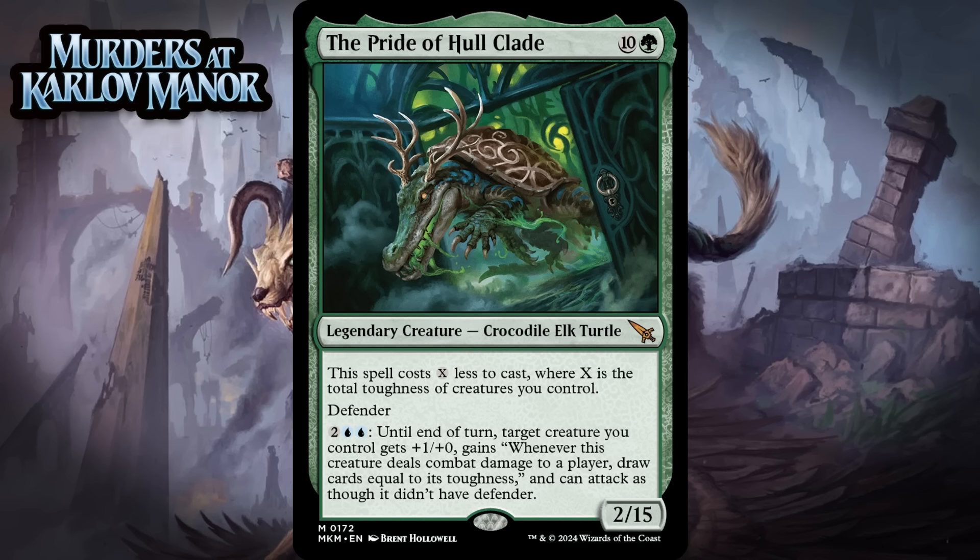Next up, it's the Pride of Holclade, which for 10 generic and a green is a 2/15 legendary crocodile elk turtle at mythic rare. It costs X less to cast, where X is the total toughness of creatures you control. It has defender. You can pay 2 generic and 2 blue, and until end of turn, target creature you control gets +1/+0, gains 'whenever this creature deals combat damage to a player, draw cards equal to its toughness,' and can attack as though it didn't have defender. Once this is on the board it is a problem for your opponent, especially if you have the blue mana to use the ability. Notably the card draw trigger isn't optional, so you don't really want to be using it on the Pride of Holclade itself. The question is how easy will this be to cast for a reasonable amount of mana — it's doable, but not a walk in the park. You're going to need a reasonably developed board for the Pride to even cost something like 6 mana. This is challenging enough to make work that it's just a C+.